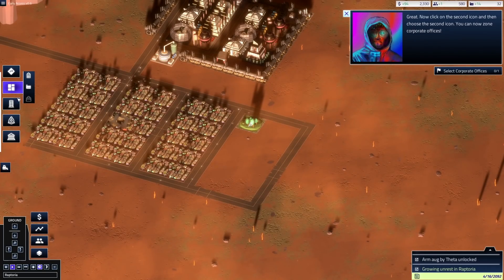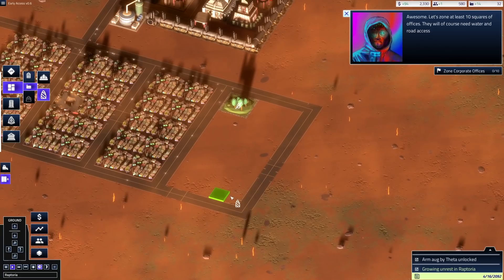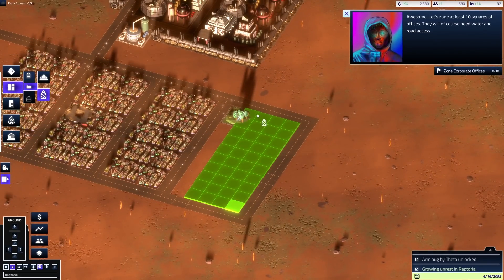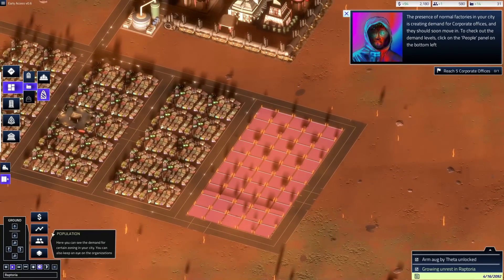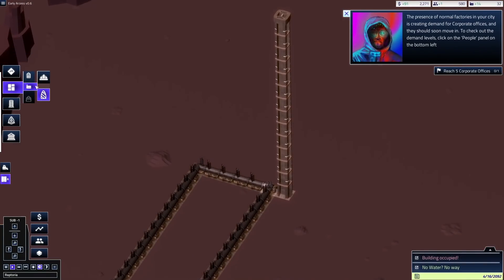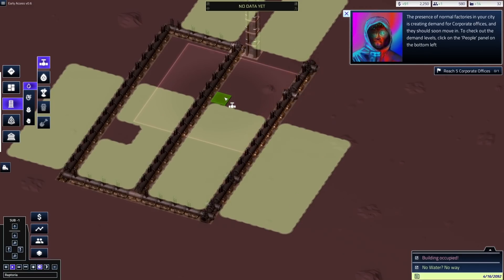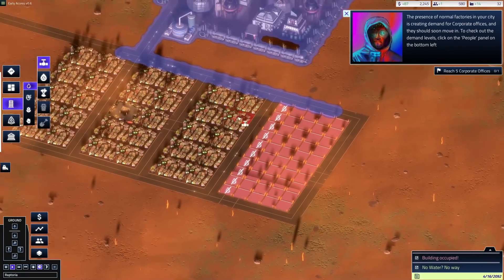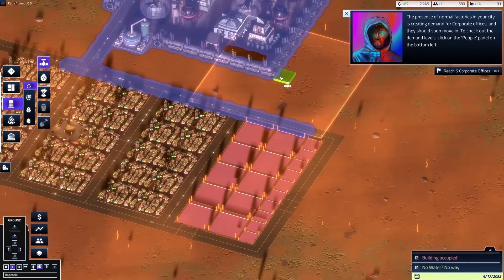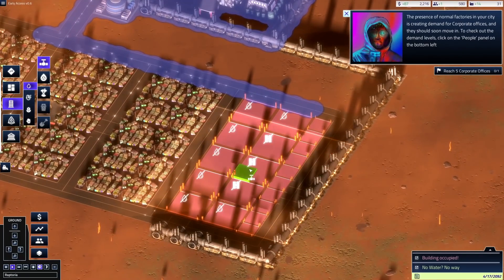Select zoning — corporate offices, factory zoning. We'll zone next to the little tree there. It gets rid of your park — I thought it would skip that area. Reach five corporate offices. I'm assuming these also need water too, so let's go back underground and provide them some basic services. Weird how we don't need power yet — I don't know how that's working. Let's just connect these this way; I don't think it can go through the road elevator, but we'll build around it. Back up to the top — corporate offices look like they need water, should be provided though.